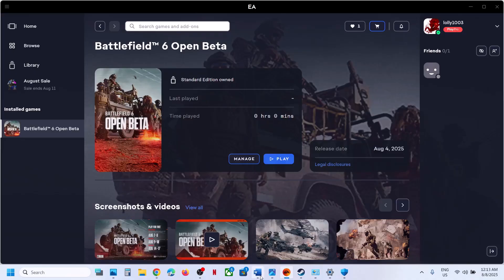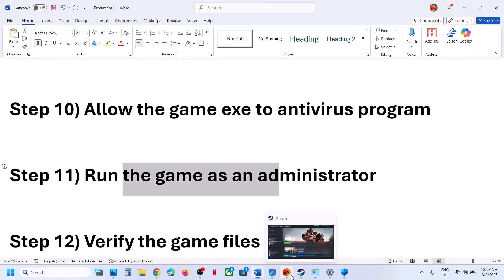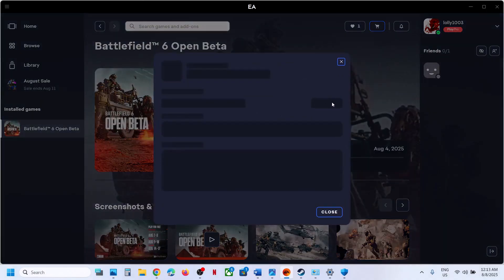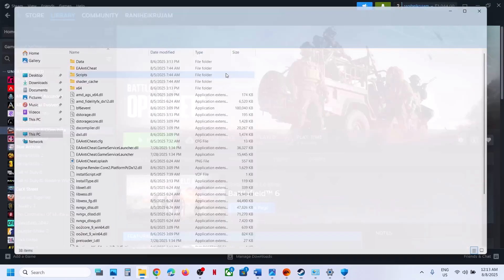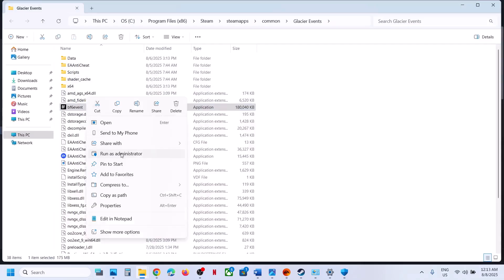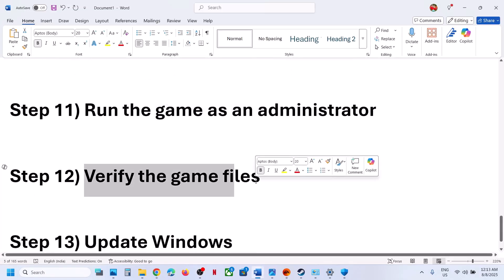If still not working, run the game as an administrator. Go to the game installation folder — on the EA app, go to Manage > Properties > Open Folder; on Steam, right-click the game > Manage > Browse local files. Then right-click the game EXE and run it as administrator, and check.